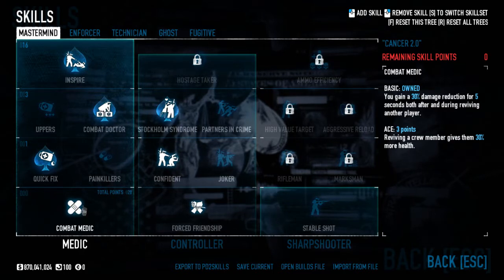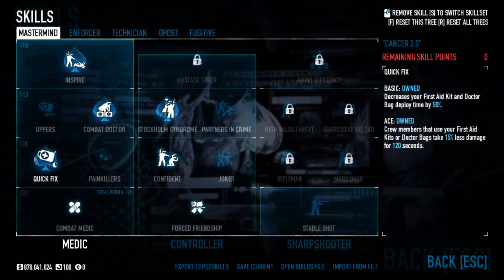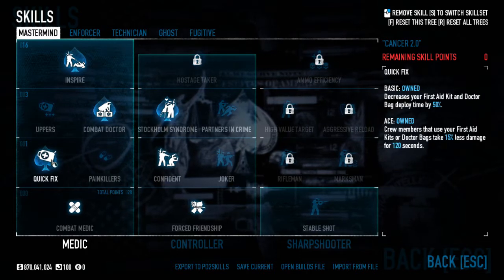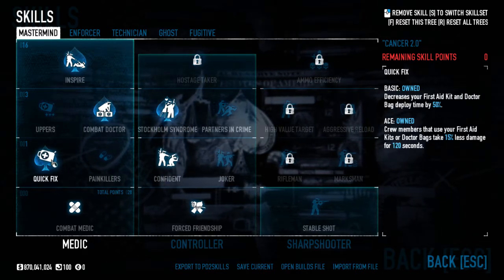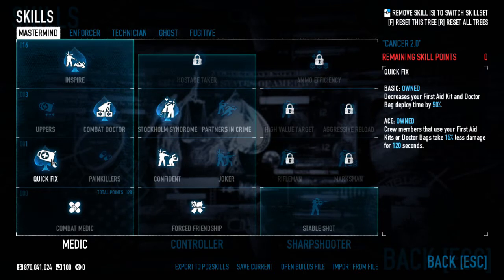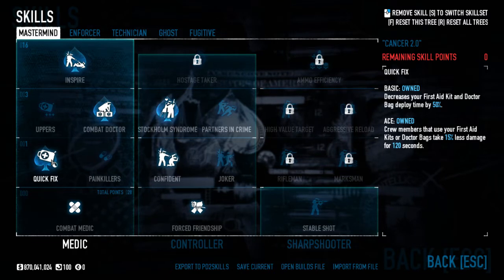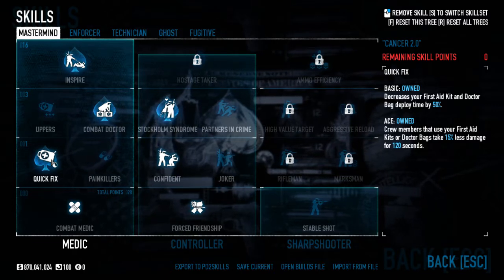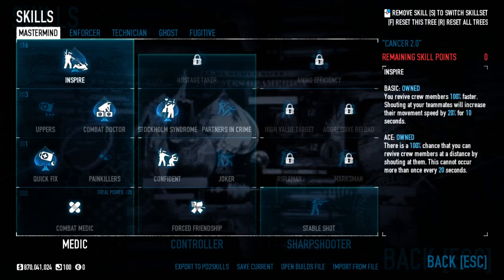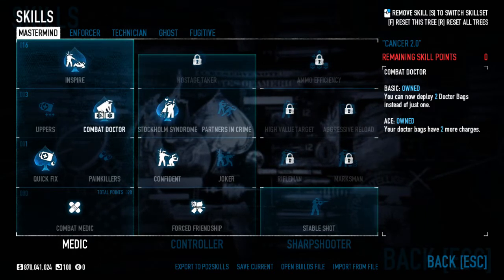In the Mastermind skill tree I have Combat Medic basic — it's not worth acing on One Down because that 30 health will go away in less than one shot. I have Quick Fix aced. The reason I don't take Painkillers aced is because the main benefit is deploying your first aid kit and doctor bags 50% faster. A lot of times when you go down for the fourth time you'll need to drop a medic bag quickly, so being able to drop it in a second is extremely important.